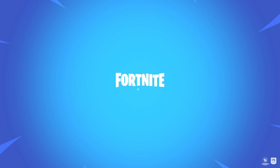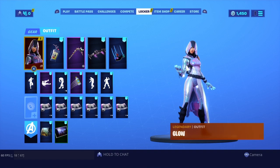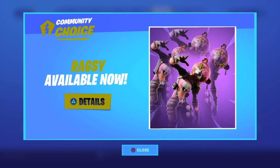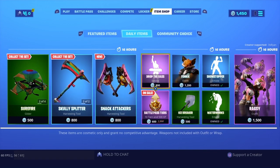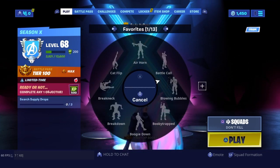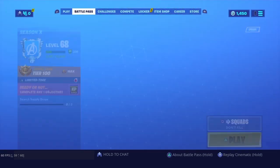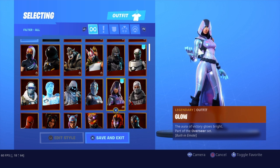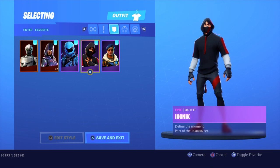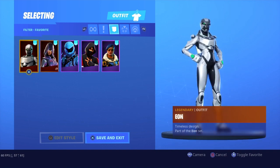It won't pop up — it should just be in my locker. Okay, let's see what's in the shop. Look at all my exclusive skins: we got Iconic, Bomber, Honor Guard, Glow, and the Eon skin.